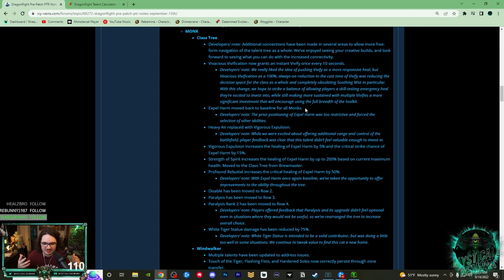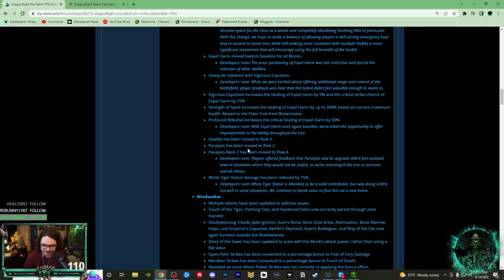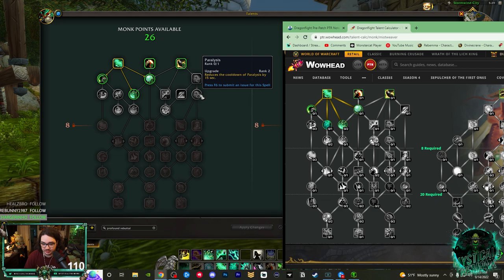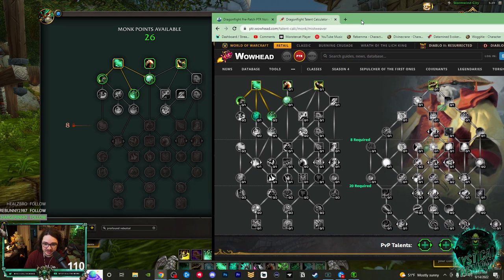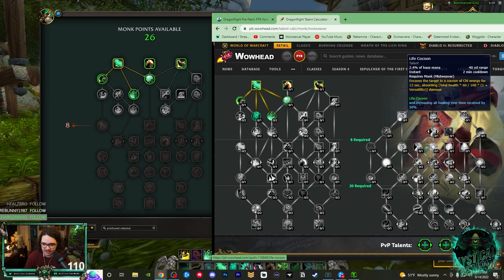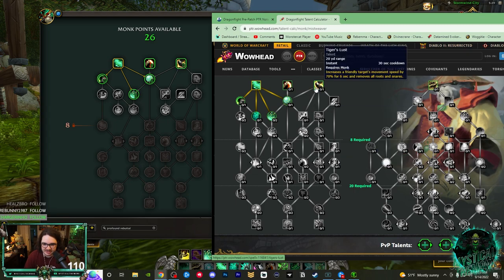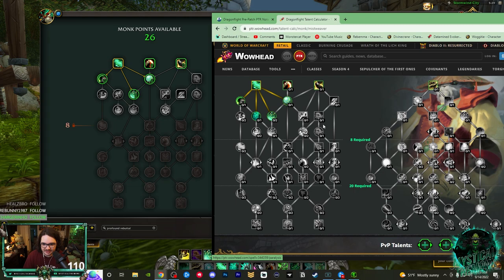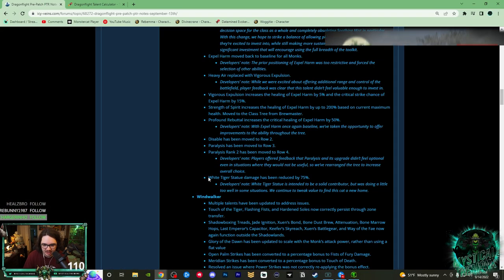I like that they're giving attention to Expel Harm because it's felt ignored the entire expansion. Next, Disable has been moved to row two, Paralysis to row three, and Paralysis rank two to row four. In the old tree you had to take Tiger's Lust, go to Paralysis, then Disable. Now with Tiger's Lust you can go to Disable or Paralysis, then Paralysis rank two, then Fortifying Brew. I wish they'd make a similar change to Essence Font and Life Cocoon, but this is a nice change overall for PvP matchups where you can't always take Disable.